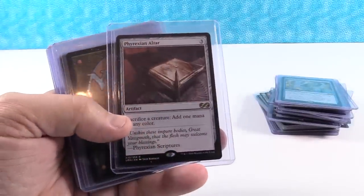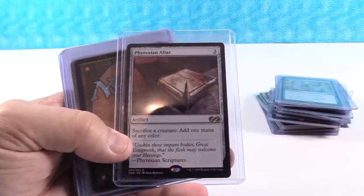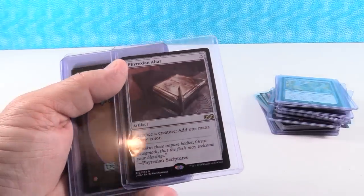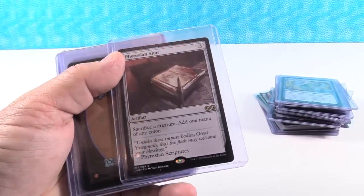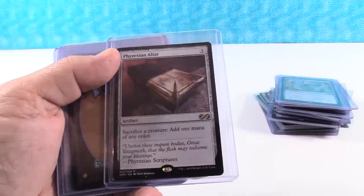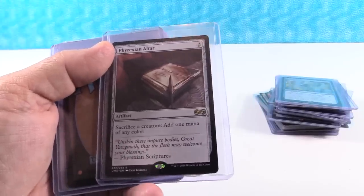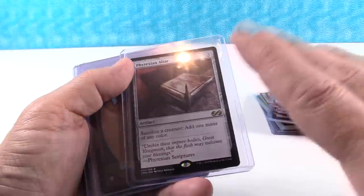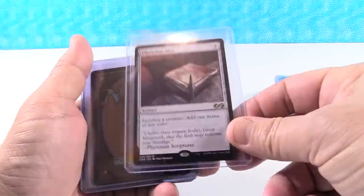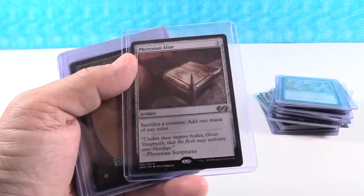Phyrexian Altar is $19 right now. This is a card that sees a lot of Commander play — there are just a lot of different decks that can run this. I think as people see it in action, more people will want it. I wrote down $30 as my price target. I could see this going higher — I think the fact that more supply hit the market is actually going to help this card long-run, and it might even eclipse where it was at one point. $30 is a good price target for mid-year.